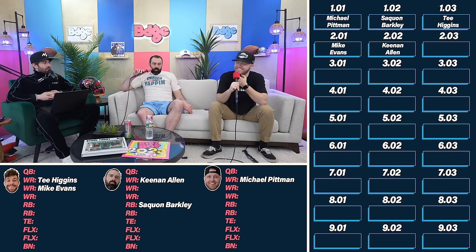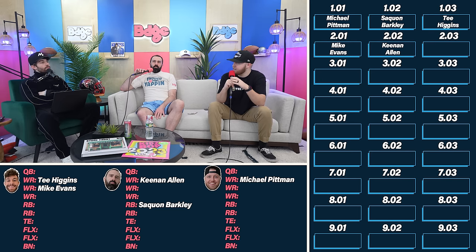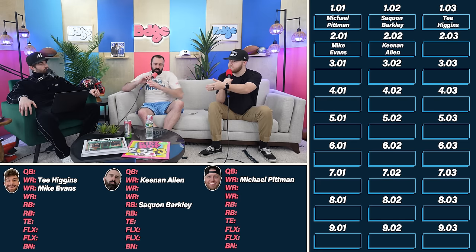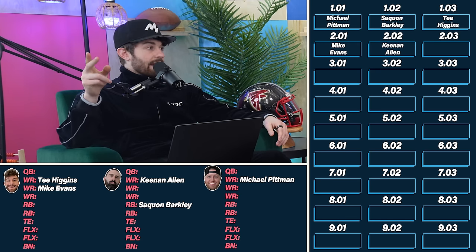The Chicago offense on paper now looks legitimately good: Keenan Allen, DJ Moore, D'Andre Swift, Caleb Williams, Cole Kmet. That said, it's likely a downgrade for Keenan in fantasy terms — going from a massive target hog with Herbert to a more run-first Harbaugh offense. Allen falls into the Tee Higgins / Mike Evans tier but his age and situation give Evans a slight edge.